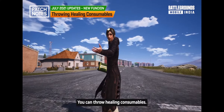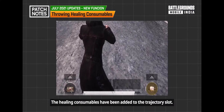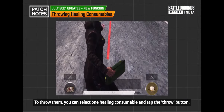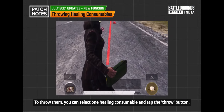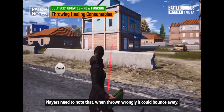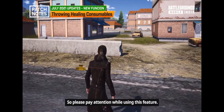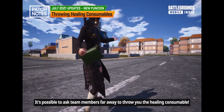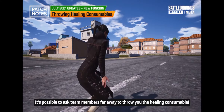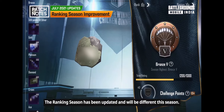You can now throw healing consumables. They have been added to the trajectory slot. To throw them, select one healing consumable and tap the throw button. Be aware that if thrown incorrectly, they could bounce away, so pay attention while using this feature. It's also possible to ask teammates far away to throw you a healing consumable.